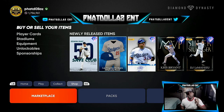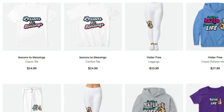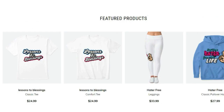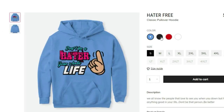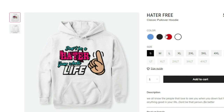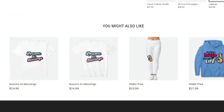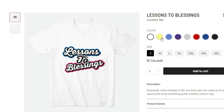Drop a like on the video if you're rocking with me — I got y'all, let's get it. If you're trying to be fresh and fly with great quality products, check the link in the description — merchandise is live right now. Use code MVP10 at checkout. We've got t-shirts, v-necks, hoodies, coffee mugs, phone cases for iPhone, Samsung, and Android, and leggings for the ladies. Lessons to blessings, God bless everybody.